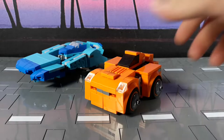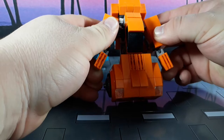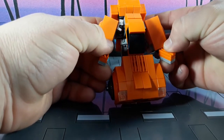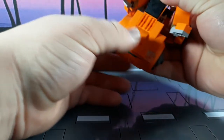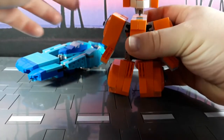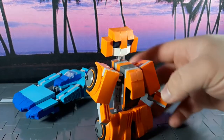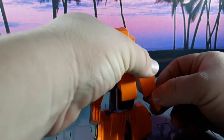For Wheelie, he's really not that complicated at all. Just pull his arms out, pull his hands out like that, then spread his legs like this, and fold the head up. So yeah, Wheelie — he is a thing.